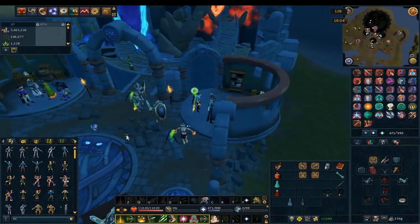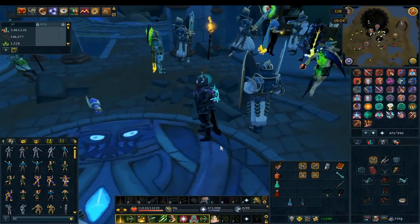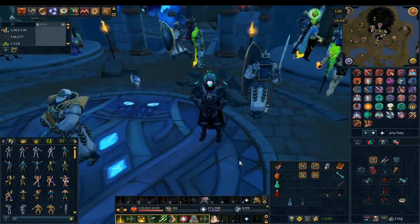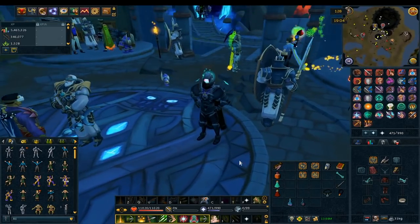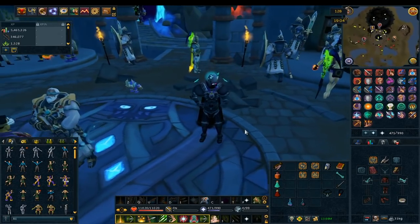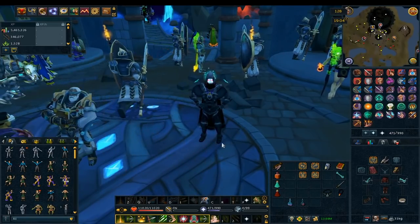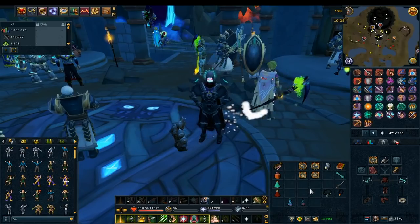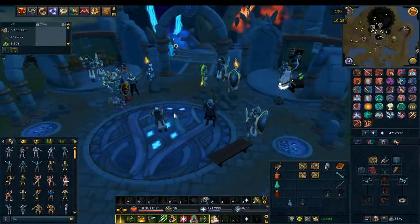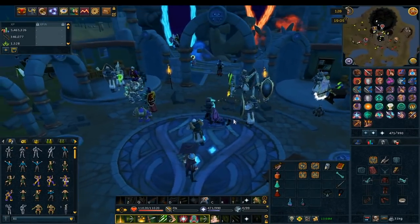This is a safe PVM combat minigame. However, it should be noted that if you take damage in the minigame and then teleport out, you will continue taking damage outside and could die. I'd recommend not teleporting out unless you're in an area where you're not taking any damage. The rewards station is located in Lumbridge Swamp, right next to the Wizard's Tower, so you can use the Wizard's Tower teleport or just teleport to Lumbridge.